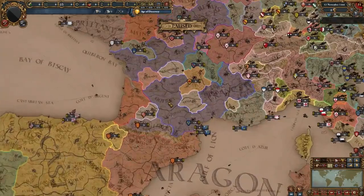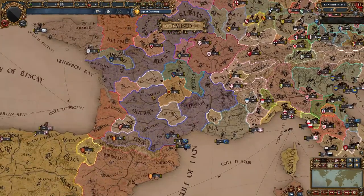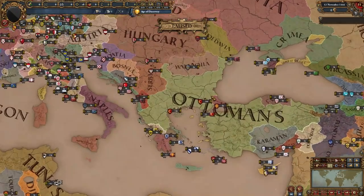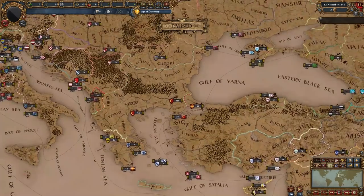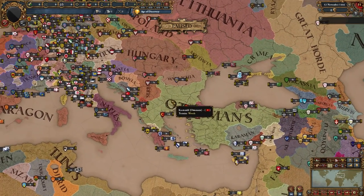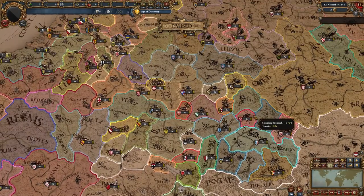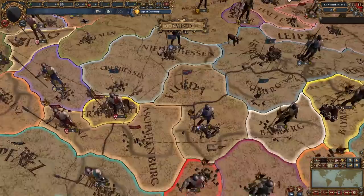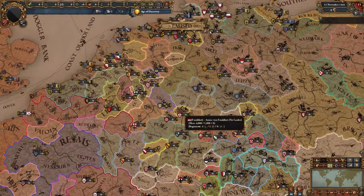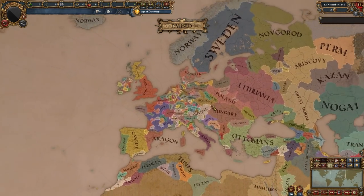This is similar to what happens in CK3 or Imperator when you zoom in from political view — zoomed all the way in it's basically terrain. That's something I really don't like about those games and this mod. With tons of nations and without pronounced borders, it can be very hard to tell nations apart, especially in dense regions. You need to hover over your nation to make it glow. Otherwise it's a really cool map.